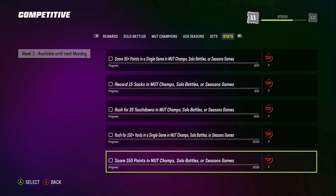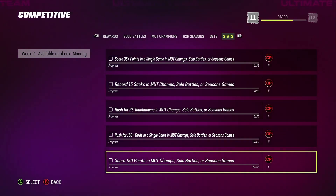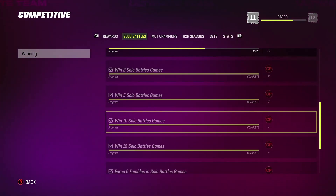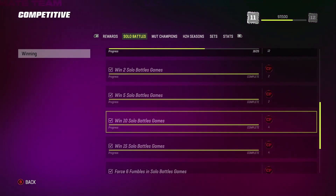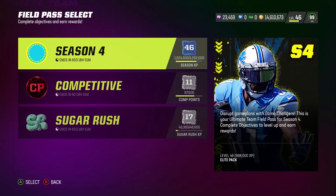I really wish EA would just add the objectives so they carry over — we've got things to do and can't always grind on the exact week they come out. EA really needs to consider that. After all that, make sure you start knocking out your solo battles on MVP difficulty or higher — that's the max you need to get the most competitive points. It goes up to Legendary, but you don't have to play Legendary. If MVP is too hard, at least play on Veteran, since it is an arcade mode.